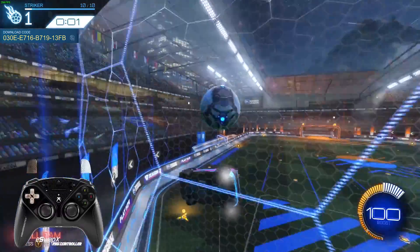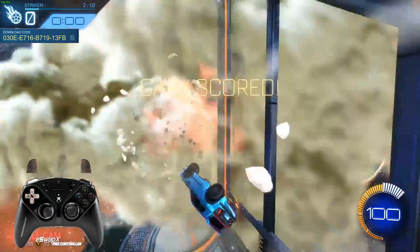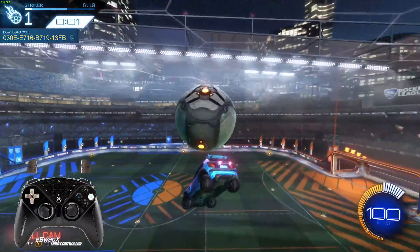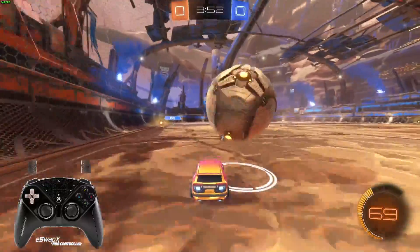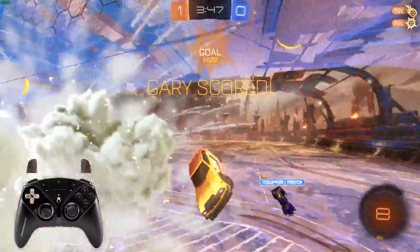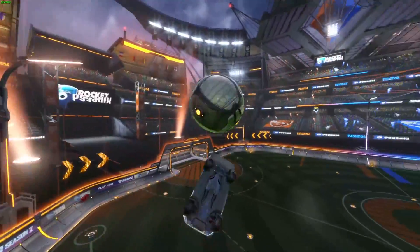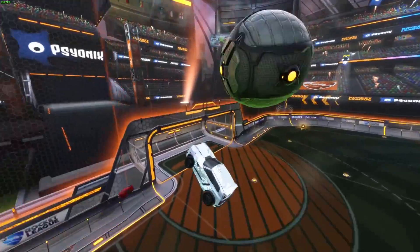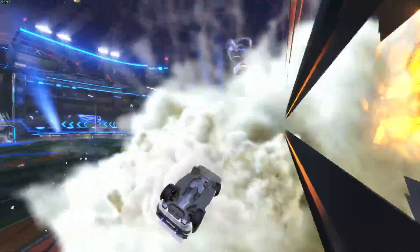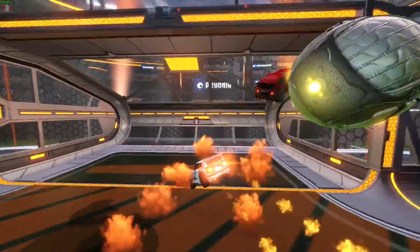At this level it comes down to the things you can no longer do, because you should be able to do just about everything. Push yourself on double flip resets, backboard resets, air dribble bumps — the difficult, small things that make this game beautiful at the highest level. Find one mechanic you can score with consistently, whether air dribble bumps, ground shots, or double taps, and master it. If you can consistently execute that one mechanic, you'll score a lot more and rank up faster.